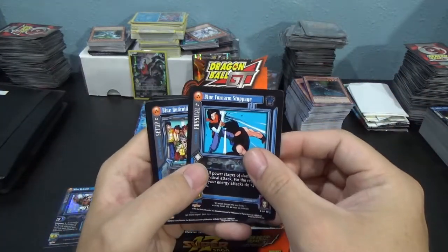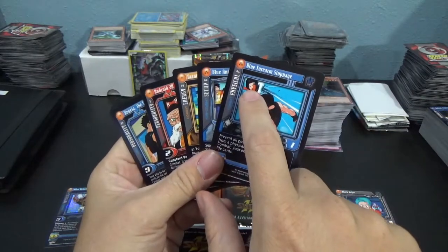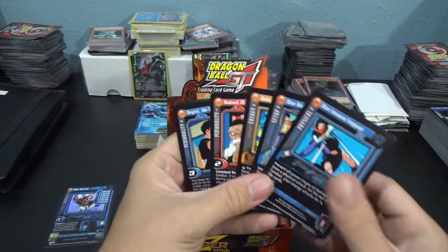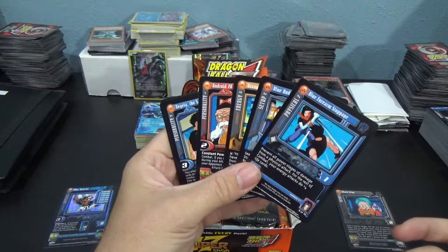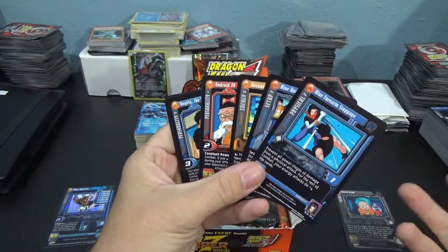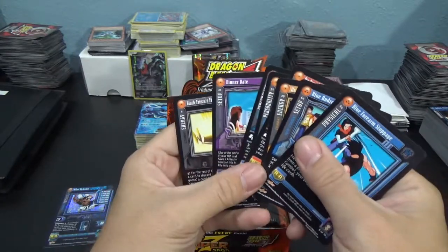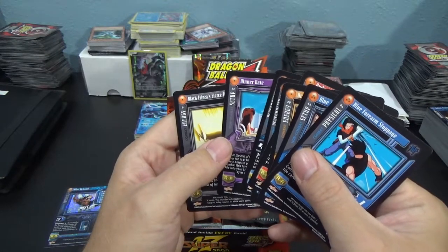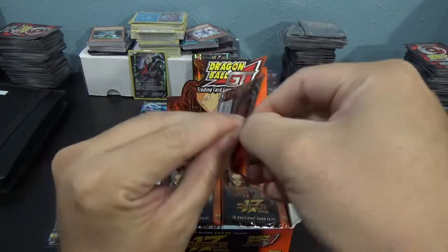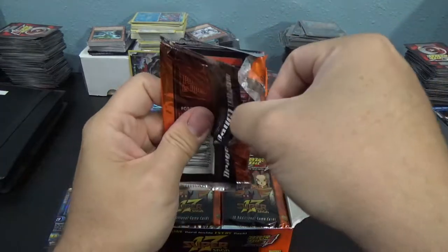We have a Blue Forearm Stoppage, Blue Android 18's Abuse, Orange Coalition, and Android 17. The one-star cards are commons, three-stars are uncommon, five-stars are rare, six-stars are the ultra rare — or ultimate rare, or whatever you want to call them. They've also got four-stars which are promo, and seven-stars which are also a different kind of promo. At the back we'll have one preview card for the next set, which could also be a rare giving us a second rare for the pack. That's where I need the Electric Leg Catch.